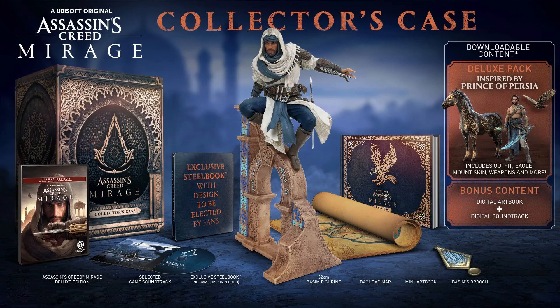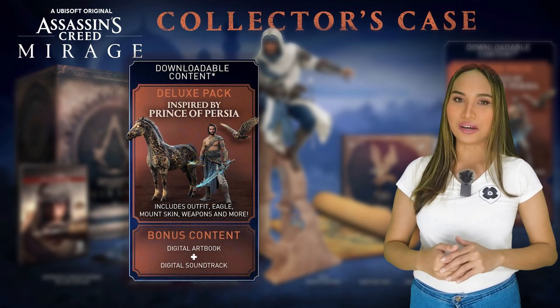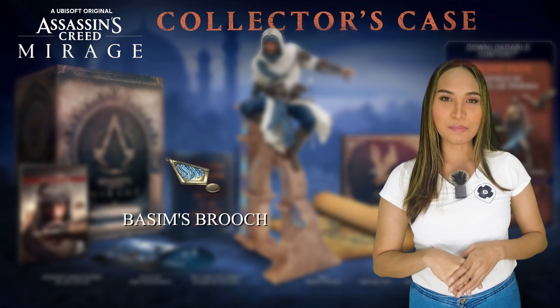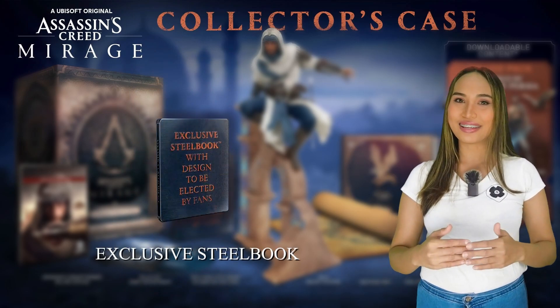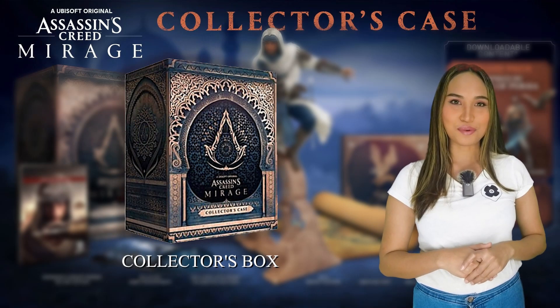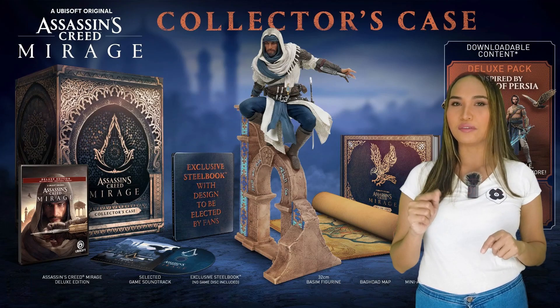For collectors and lovers of the series, the Assassin's Creed Mirage Collector's Case is what you want. You get everything in the Deluxe Edition — the game, art book, soundtrack, and Deluxe Pack — but you also get a replica of Basim's bracer, a map of Baghdad, an exclusive steelbook, a 32-centimeter statue of Basim, and the collector's box.